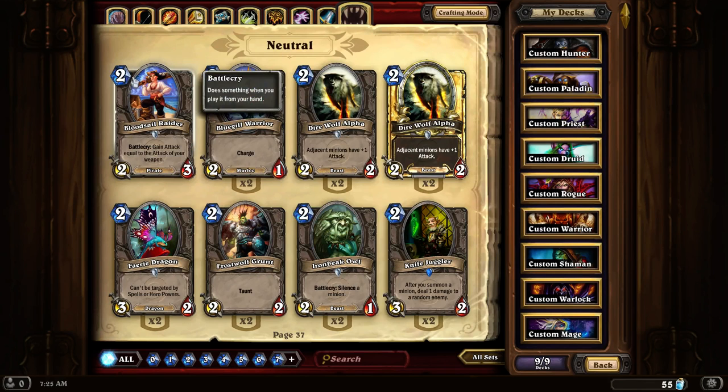Bloodsail Raider. A 2-3 that gains the attack of your weapon. I did discover that it does not get affected by some spells that power up your weapon — so it won't work with a Warrior's Heroic Strike, but it does work with the Rogue's Deadly Poison. I'm thinking it might combine with some other cards, but I haven't tested it out yet.